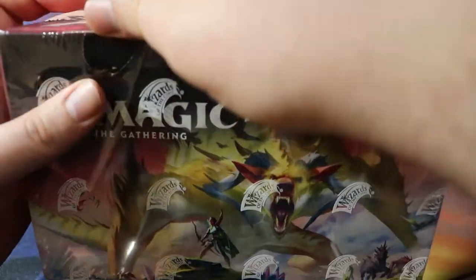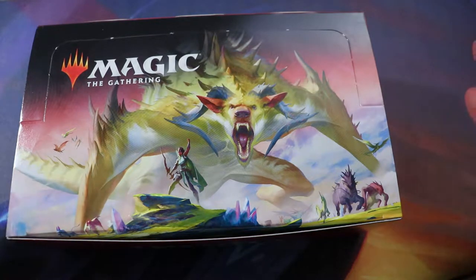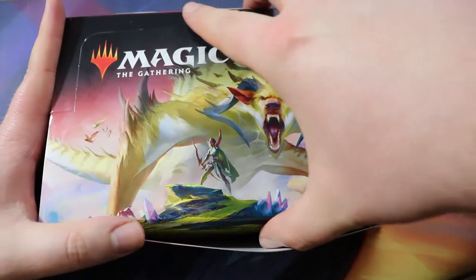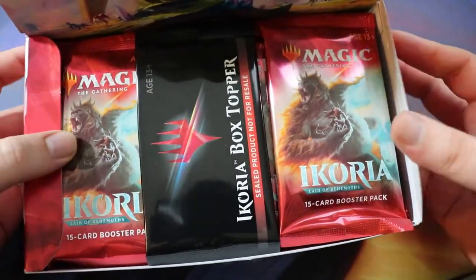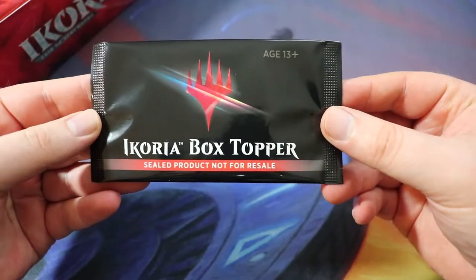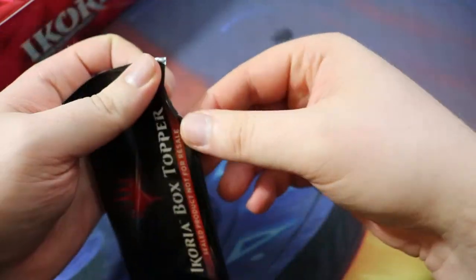Ikoria is a pretty unique set in that it has a box topper, which as of now is pretty uncommon for Magic: The Gathering booster draft boxes. We are going to include the box topper in our pool, so if it's cool we will play with it. Let's crack this open and display it nicely. Here we have our glorious Ikoria booster packs. Let's see what the box topper is — 'Seal product, not for resale.' I'd be willing to bet many of these are reselling on eBay right now.